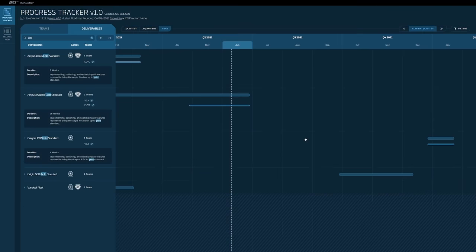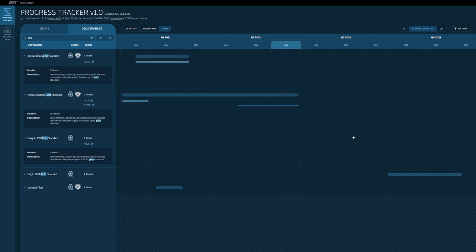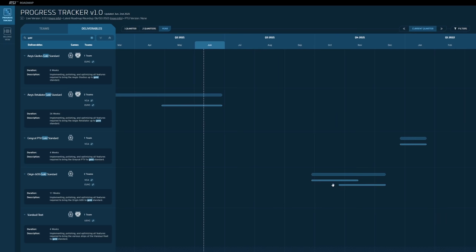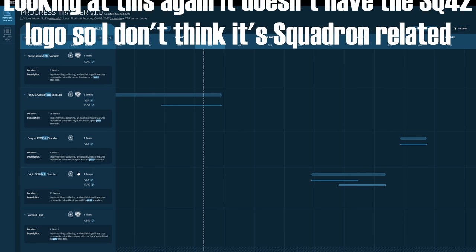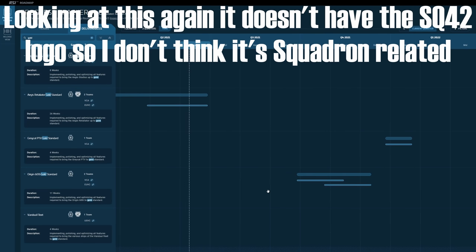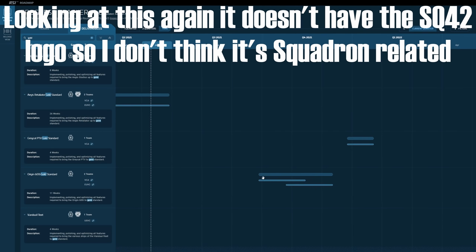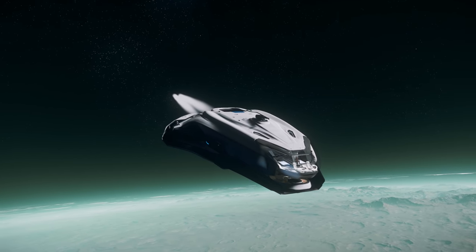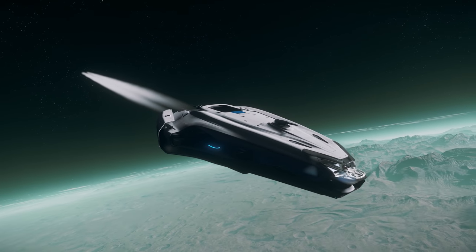Beyond that, we have work being done to bring the Vandal fleet to gold standard, so we won't be seeing that until Squadron 42, and then finally we have the 600i. I am a bit confused as to why this is such a priority right now. The 600i, while flawed, is still a generally functional and even enjoyable ship to fly around in the verse right now, so unless the 600i is also part of the Squadron 42 campaign, it's hard to understand why it's being prioritized like this. The Gladius and the Retaliator make sense because they're very common ships in the UEE Navy, so it's just weird to see a large luxury touring vessel being worked on in a similar manner.